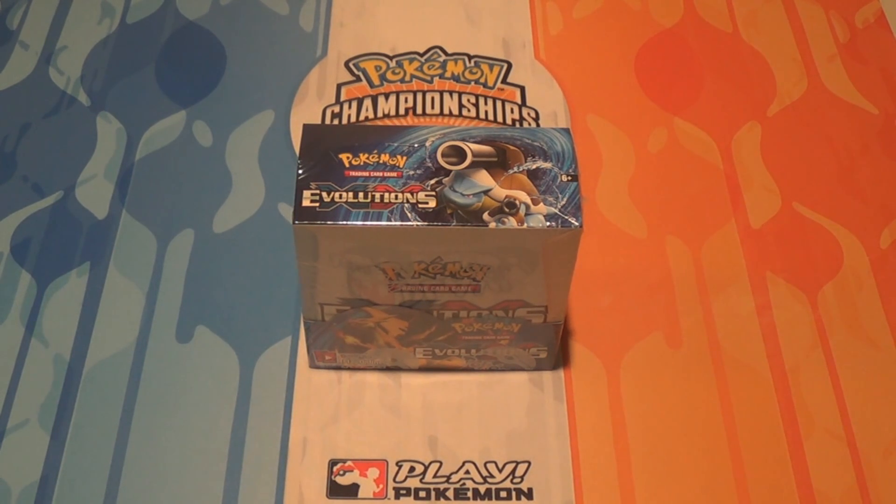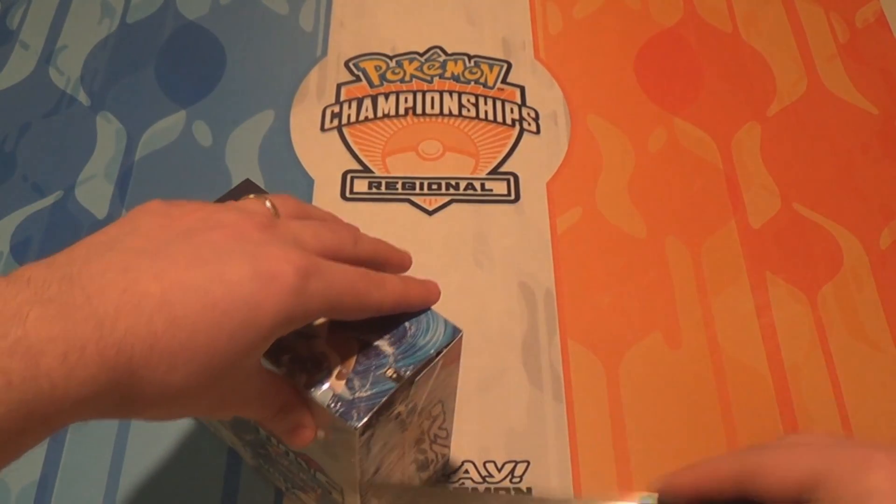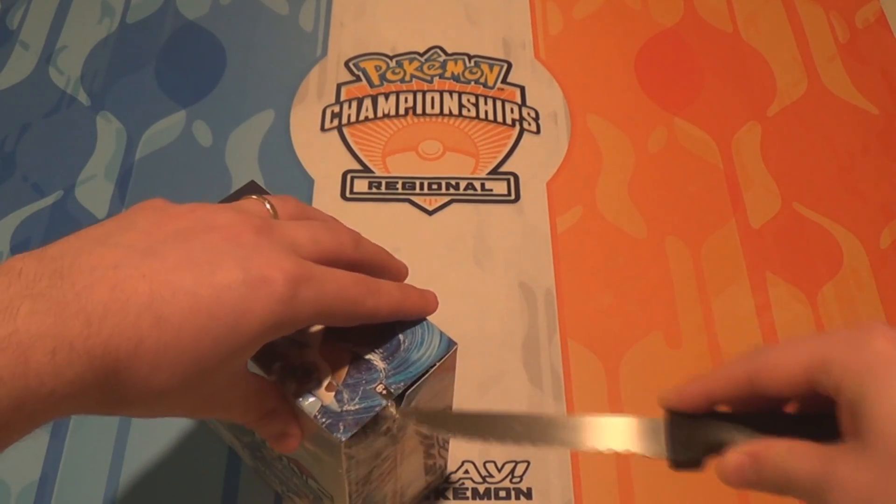We're left just needing a few cards. Laura still needs one full art, which is the Venusaur. I need five full arts, so I still need quite a bit. Other than that, it's just a few EXs and maybe a couple of holos too. We'll just dive right in, get the box open, and see what we get.